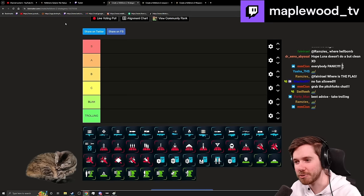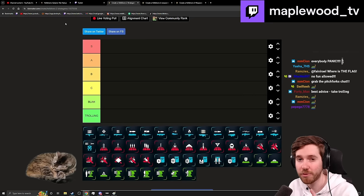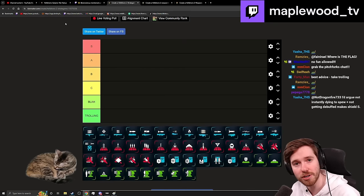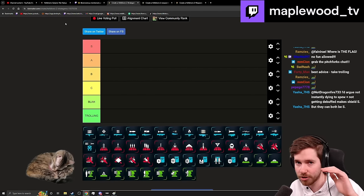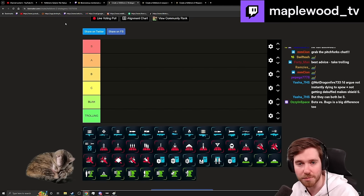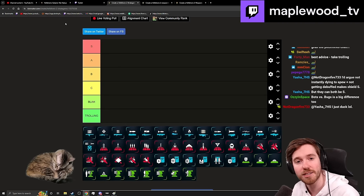Hey everybody, we are here doing our stratagem tier lists for bugs, tier 9, 4-player co-op. We're going to go through S through trolling, but just do remember that every single stratagem can go up or down depending on play style. And if you feel like I've missed something, feel free to comment down below.